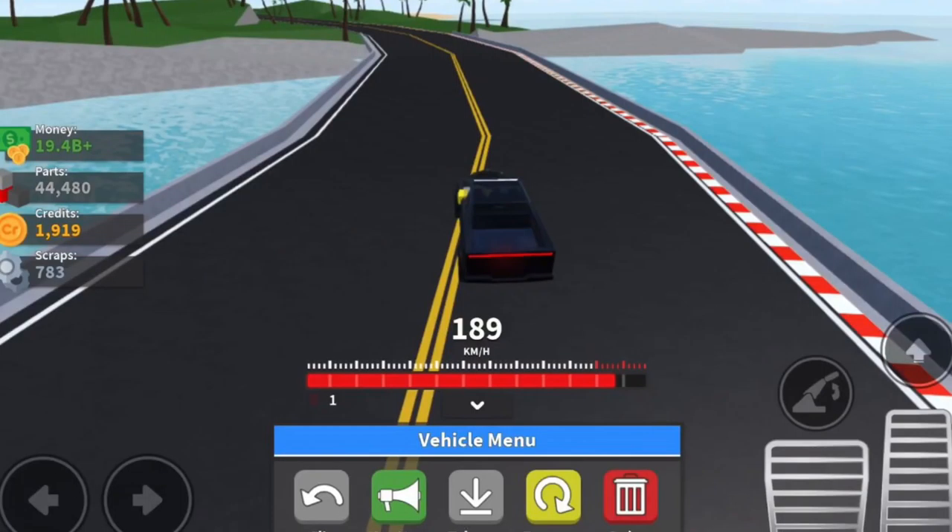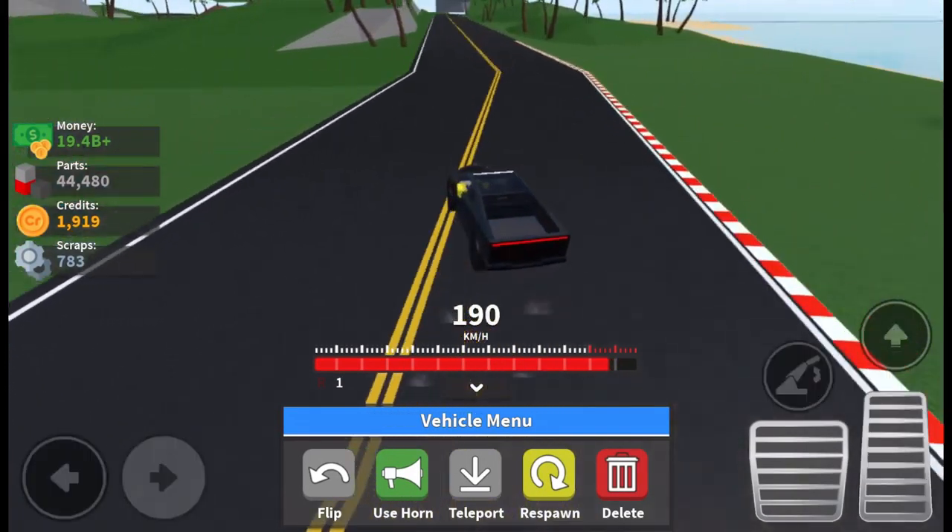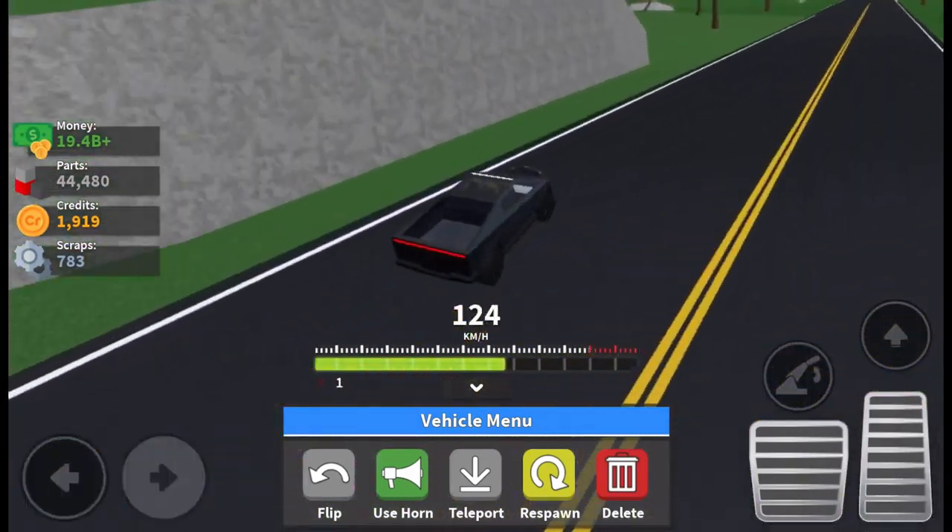Okay guys, so the first tip is how to do a drift in Car Crushes 2. You have to be going at a high speed, then you press the hand brake button and drift to the side.